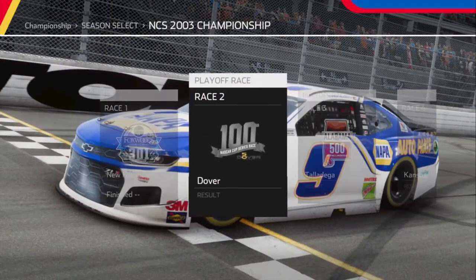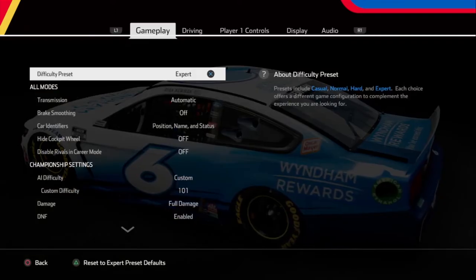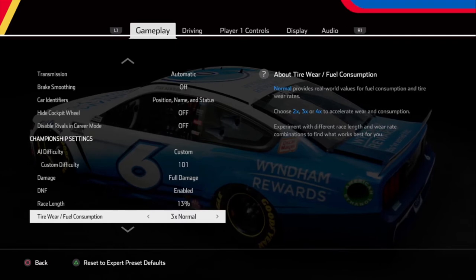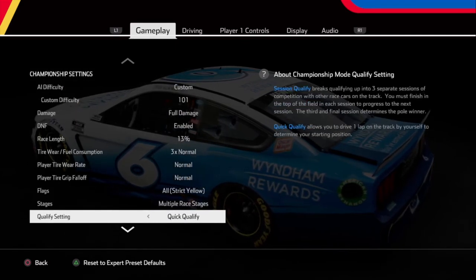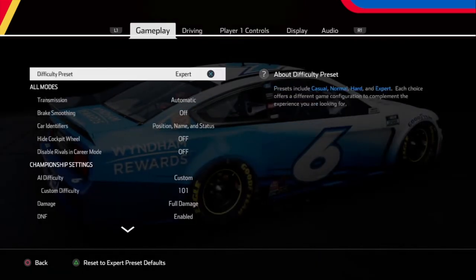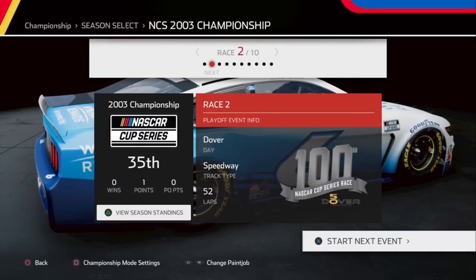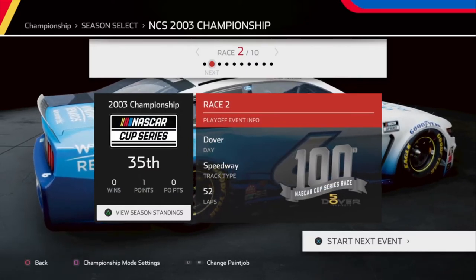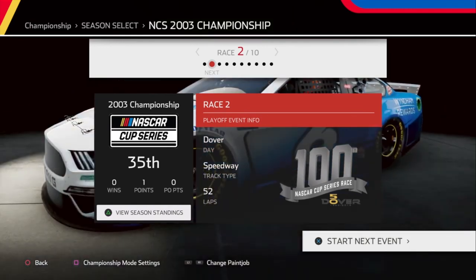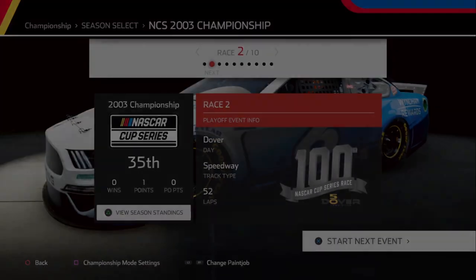Well, it's safe to say that race was a learning experience. I need to change the race length to 13 and turn off DNS — that's what I need to do. There we go, that way we don't die. Anyway, next race is Dover — hope to see you guys there. Make sure to like and subscribe for more of this championship mode, and until then hope to see you guys in the next one.